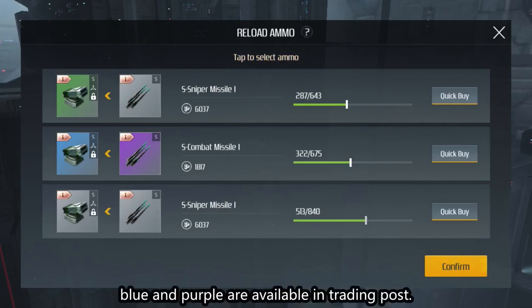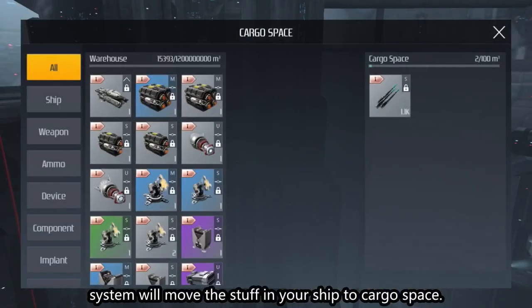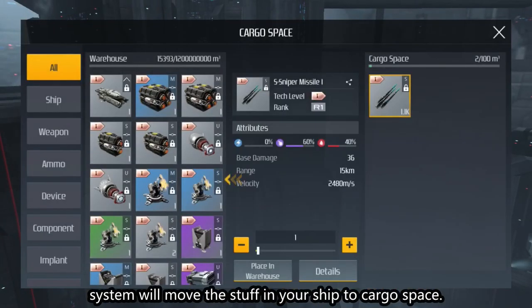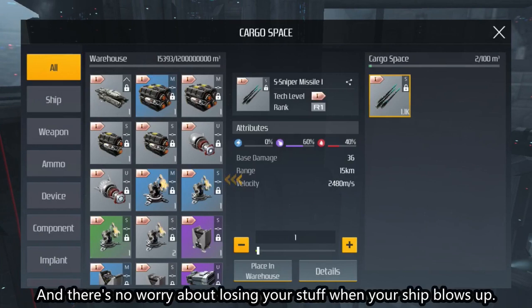Blue and purple ammo are available in training post. Next is cargo space. Every time you get back to Mother Base, the system will move the stuff in your ship to cargo base. You can also do it manually, and there's no need to worry about losing your stuff when your ship blows up.